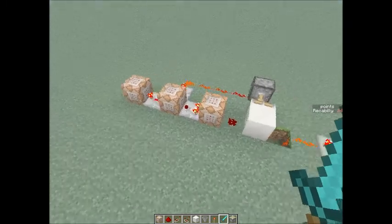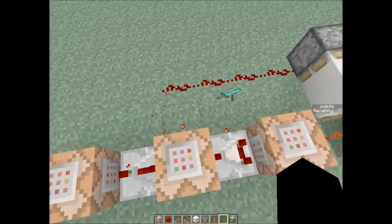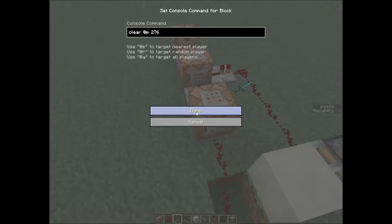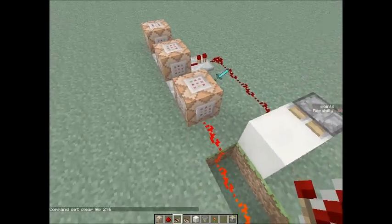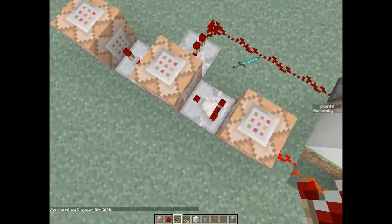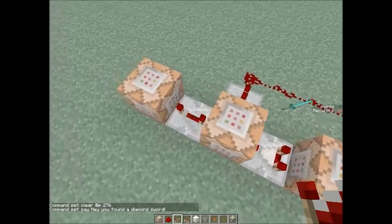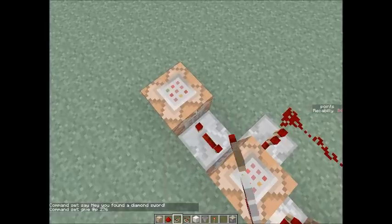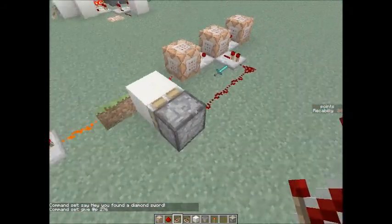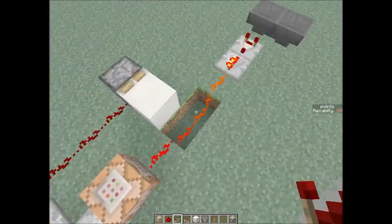You guys can probably figure out what's going on here. Let me just toss that back on the ground and reset this. What's going on is it is clearing the player of item 276, which is a diamond sword. Once it does clear that item from your inventory, it will power this comparator, which powers this command block which says hey, you found a diamond sword. And then it gives you the item back. Within this one tick delay, it powers this sticky piston, which will cut this redstone wire, and it wouldn't test for it anymore.